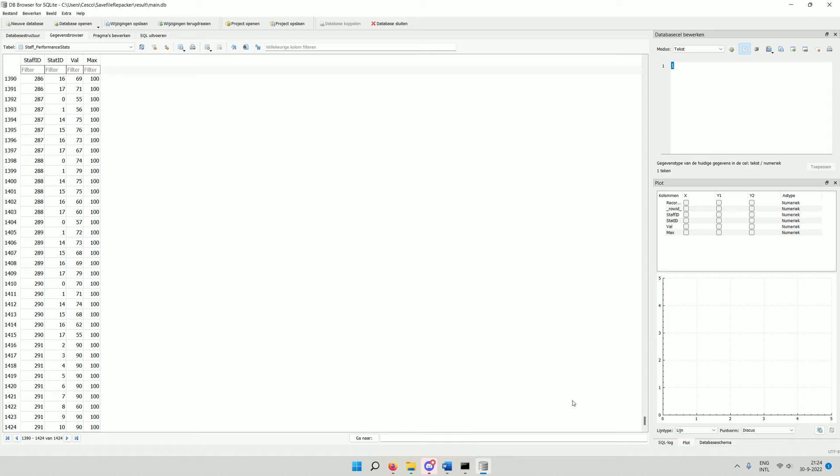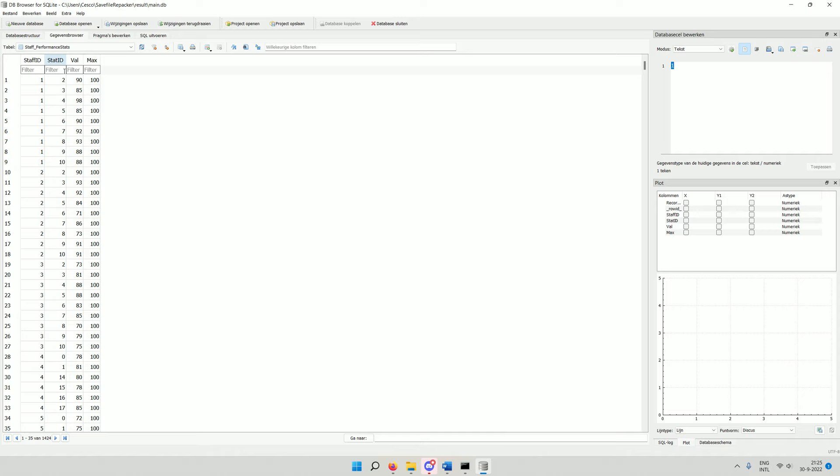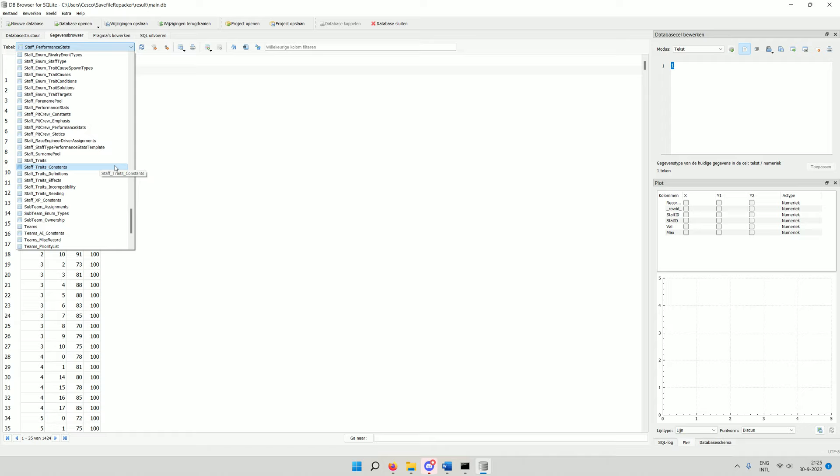This is the easy mode — using existing names already in the database. But some of us will want to put in a father, ourselves, or a friend whose name probably won't be in the game. The Volta file is like a head database in the game — a bit of a shallow explanation, but that's basically what it is. If you decide to make a driver with a custom name, you will have to edit a few extra things.